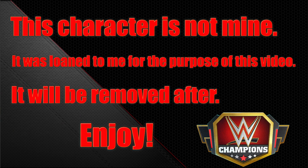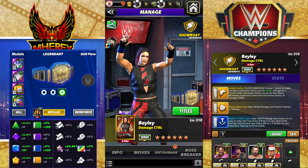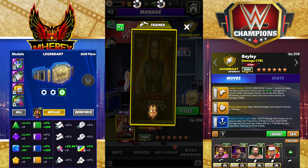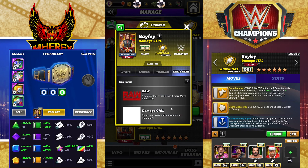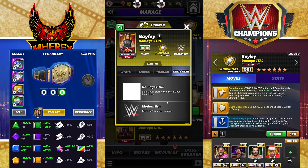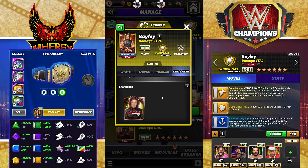This one is going to be on Bayley from Damage Control. Bayley is the chase this month. She is a defensive showboat and modern era. She has the raw link — any color moves start with one more move point. The Damage Control length means blue moves start with 8 more MP. Modern era gems do 5% more damage, and she has the stock Damage Control here.